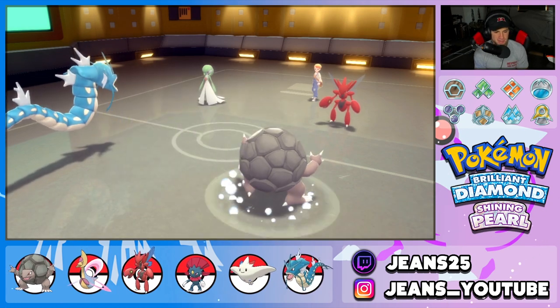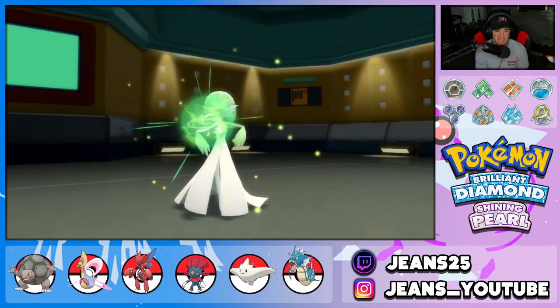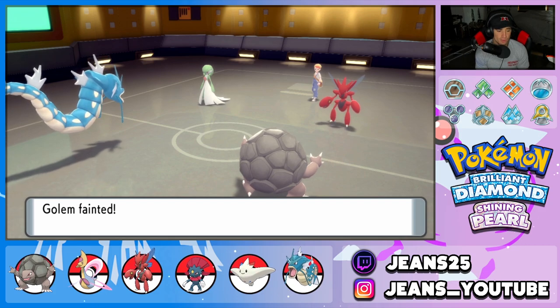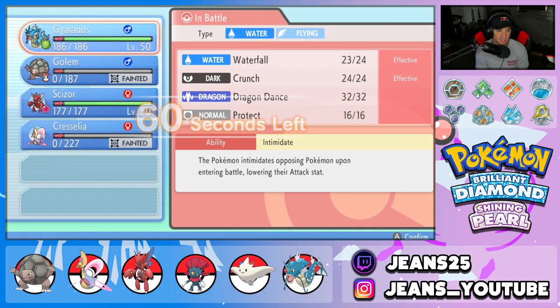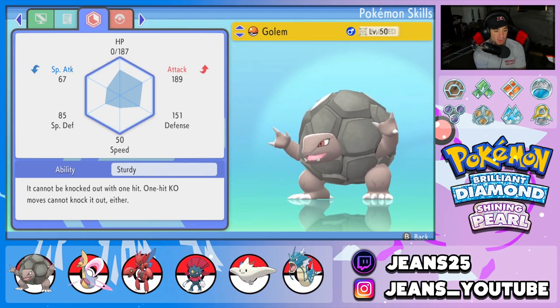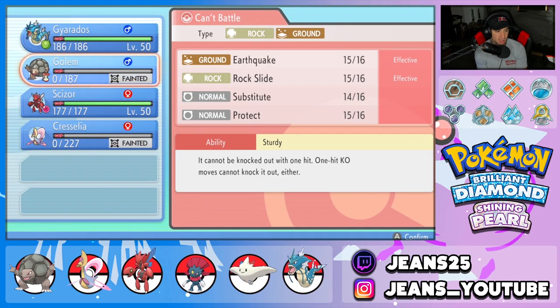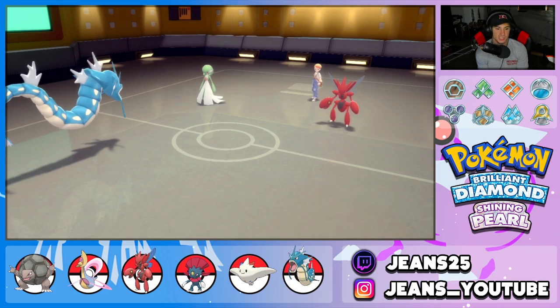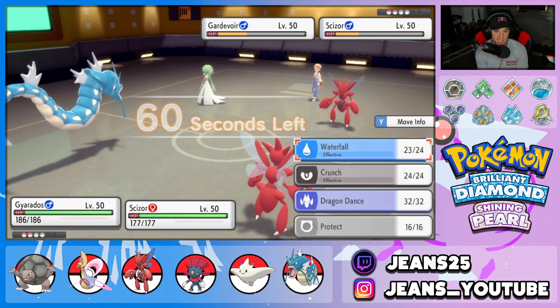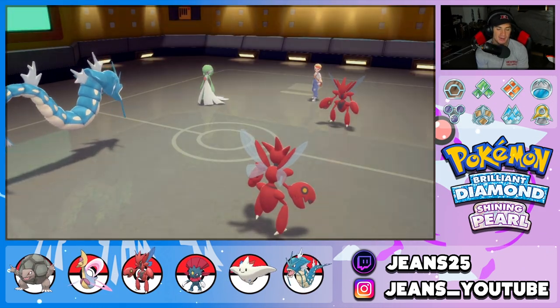Not a bad first battle getting that Trick Room out and having Golem do work — I love using a Pokemon to its fullest potential. He goes for Bullet Punch but the Substitute soaks it up. Gardevoir's Energy Ball exposes Golem's weakness — its Special Defense is 85 compared to 151 on the physical Defense side. Grass and Water are four-times super effective and its Special Defense is in the trash. But we bring out Scizor and Bullet Punch straight into Gardevoir — that minus-one Scizor cannot take us out. It's a wrap! Jeans takes battle number one, thriving with Golem and Trick Room.